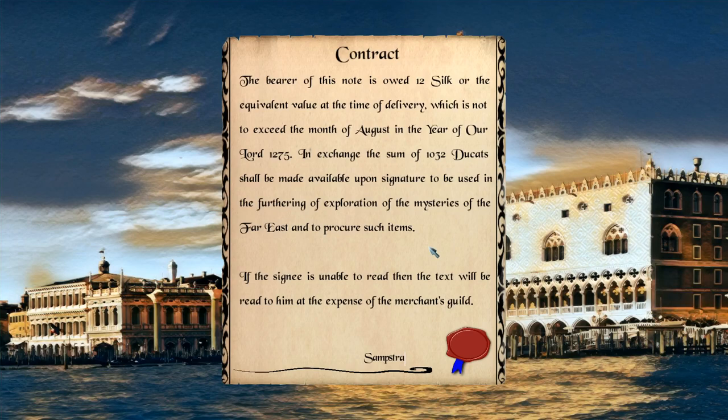This is very much like a casual merchant game with a very text-focused story. The bearer of this note is owed 12 silk over the equivalent value at the time of delivery, which is not to exceed the month of August in the year of our Lord 1275. In exchange, the sum of 1032 ducats shall be made available upon signature. Don't worry — we can read.